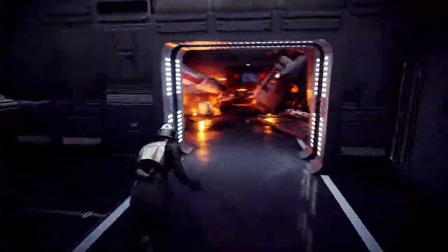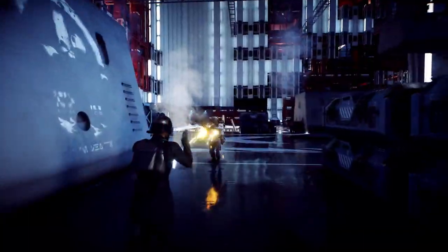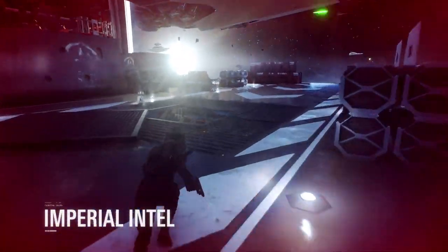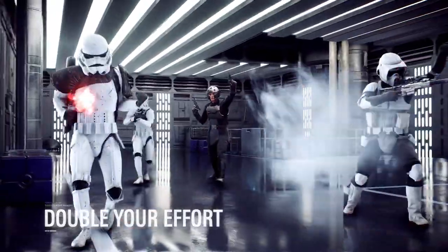While active, the Assault Training ability increases her speed and reduces incoming damage while sprinting. The ISB Agent also uses Imperial intel to reveal enemies and toughen up her allies with a morale-boosting cry. Double your efforts!